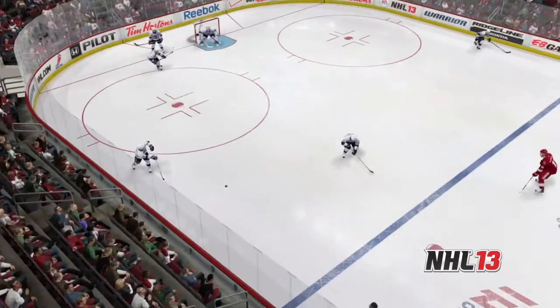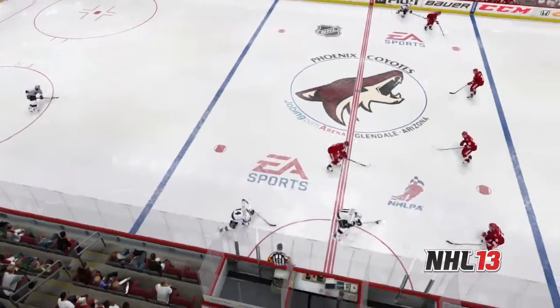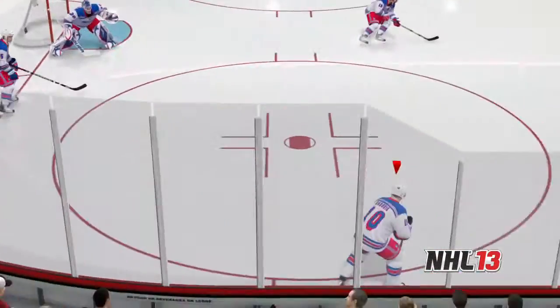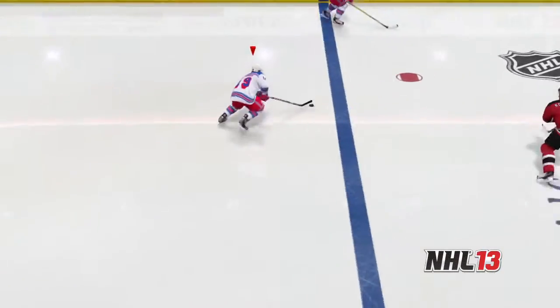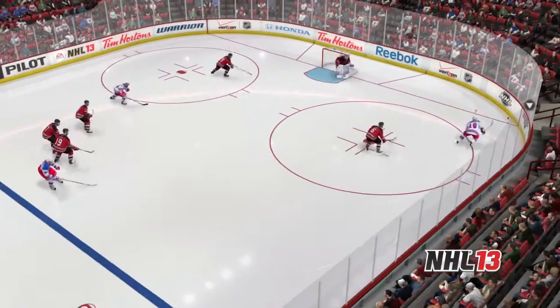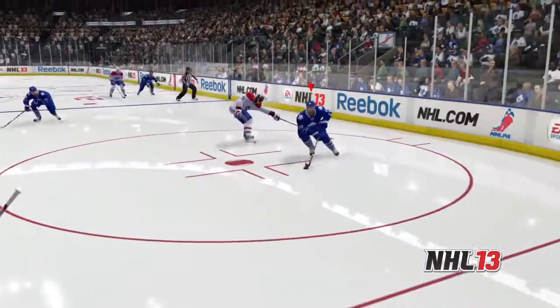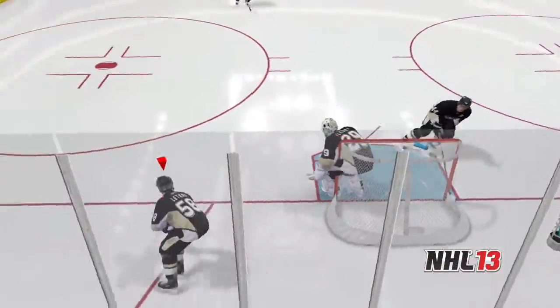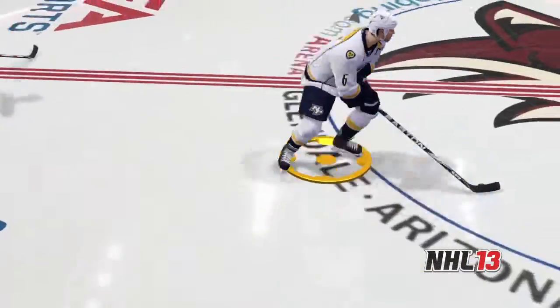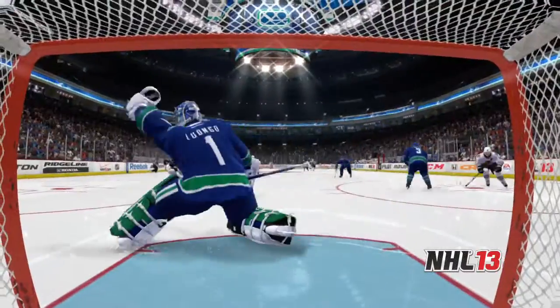We see in this example that Kopitar is forced to the boards by the Coyotes' defense and his passing options are limited, creating a turnover at the blue line. Players are no longer allowed to easily skate through the neutral zone and now need to look for passing options or play a dump and chase style depending on the defensive system in front of them. With EA Sports Hockey IQ, we fundamentally change the game by overhauling our goalies, our player AI, and all of our team's systems, resulting in the best AI ever seen in a hockey game.